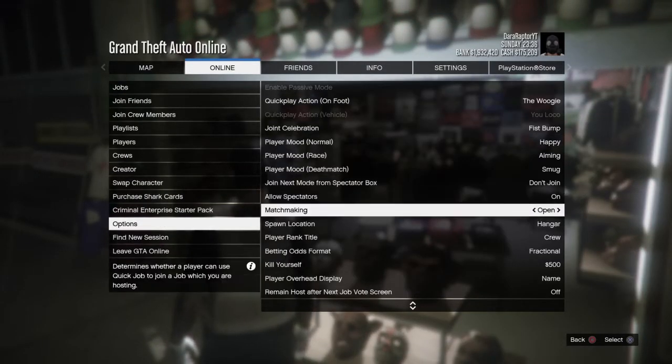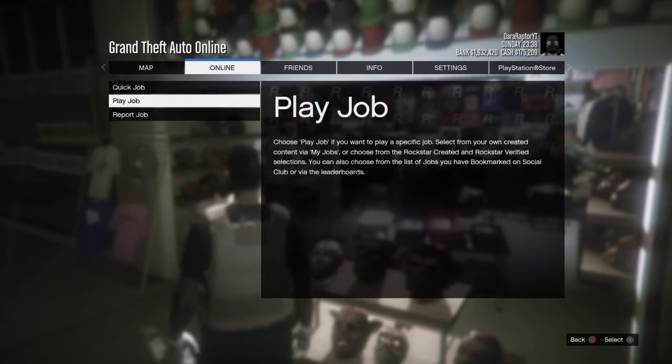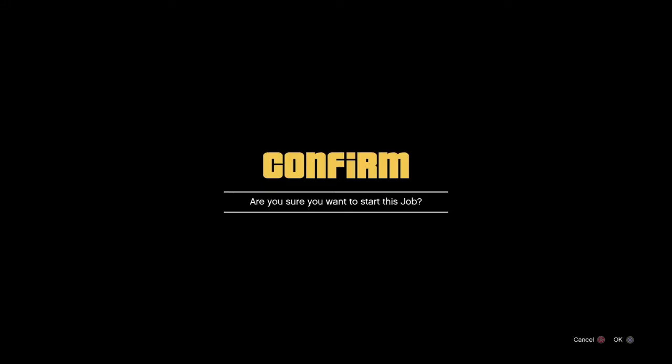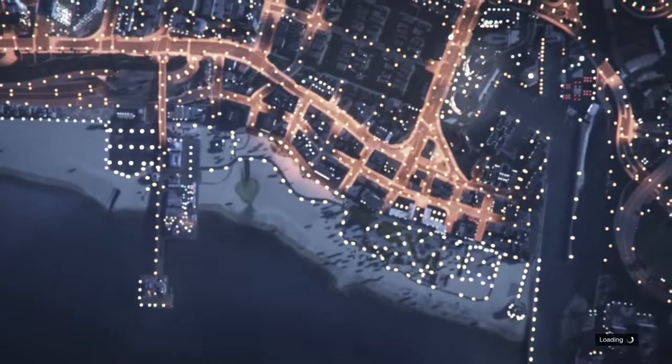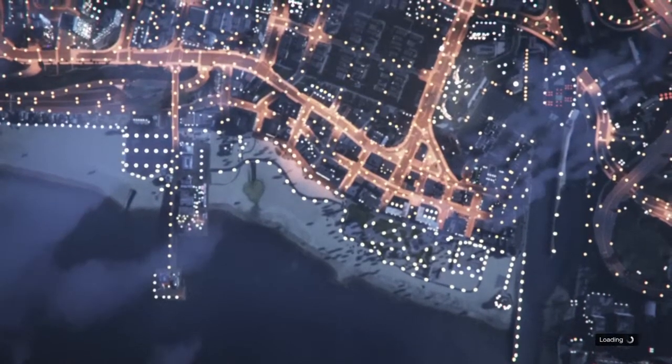If you want to get into a session by yourself, turn off matchmaking in options. Then go to online, job, play job, Rockstar created missions, and load up a Titan of a Job. Set up the job.